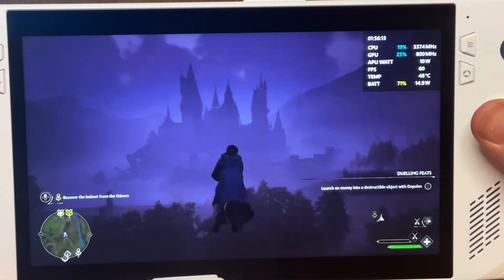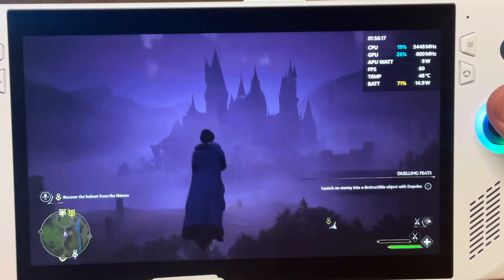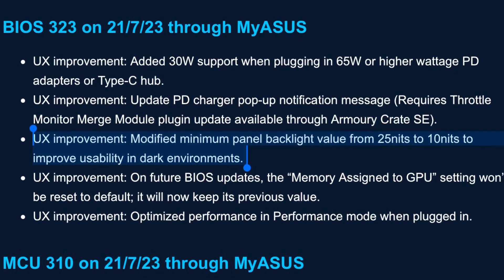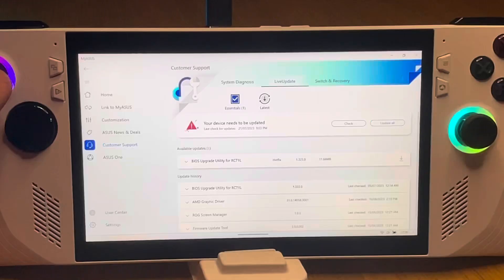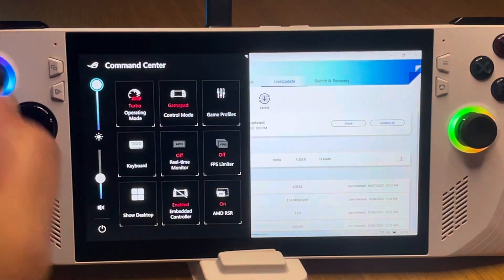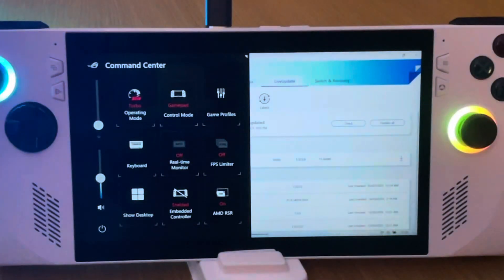We will now test the final two updates against BIOS 3.2.2. The third user experience upgrade is that ASUS have modified the minimum panel backlight value from 25 nits to just 10 nits to improve usability in dark environments. Let's test this first on BIOS 3.2.2 — we'll drop the brightness right down to zero, which will be 25 nits — first with the light on, and then with the room lights off.